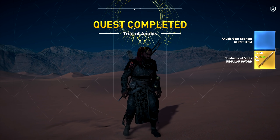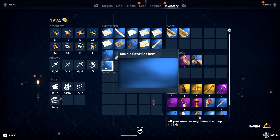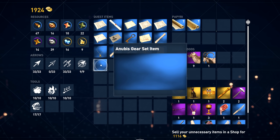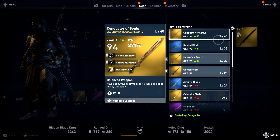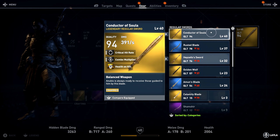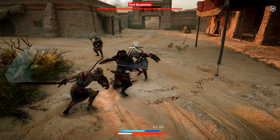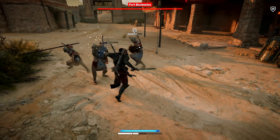From completing this boss you get the legendary sword Conductor of Souls and a quest item. This is a quest item for the Anubis gear set — for me it was just a blank blue box, I'm not sure if it glitched out or something. The Conductor of Souls is a really nice sword. It has critical hit rate, combo multiplier, and health on kill, so I immediately really like this weapon. You can't really go wrong with a good health on kill perk, because you're basically unstoppable — all you need to do is kill someone and you've got a huge chunk of your health back.